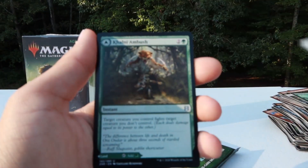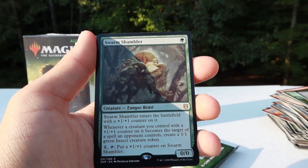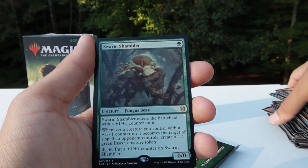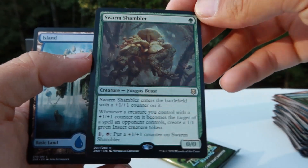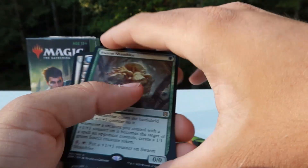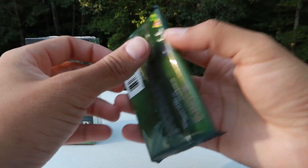Basswood Surge, Relic Golem, Killani Ambush, Swarm Shambler, Fungus Beast — okay, not too bad. The sun's to my left right now, so if I'm casting a shadow, I'm sorry.